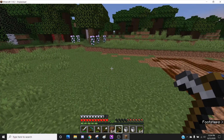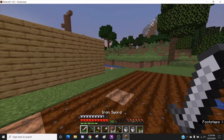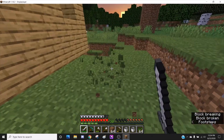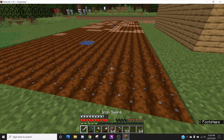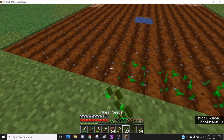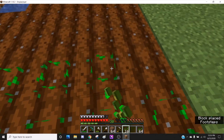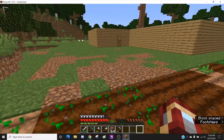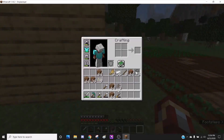There we go. Now we're gonna really quickly go to sleep and then continue on with the next step. I have all the seeds, so we're gonna start planting them so they can start growing. Perfect. So this is my farm — looks kind of crappy right now, but that's fine.